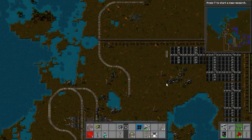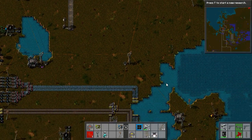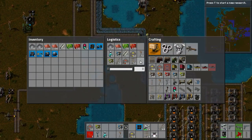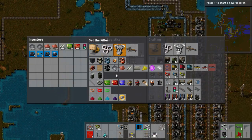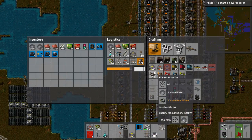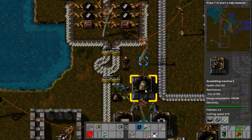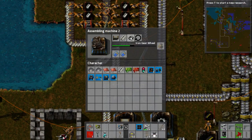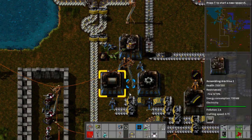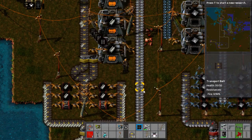I'll just go and show you very quickly how to do an engine build, because it is very simple. A locomotive requires 15 engine units. An engine requires pipe, gear wheels, and steel plates. So there are a few steps here, but basically you just need an iron line and a steel line and then you can build it. I put it into the logistics network because that way it's really easy and I can request them in.